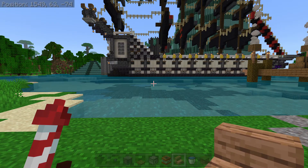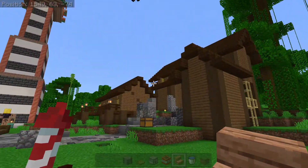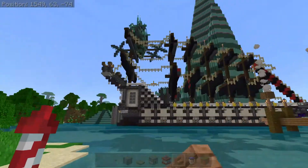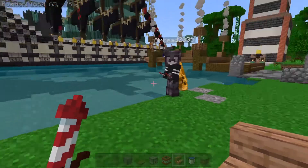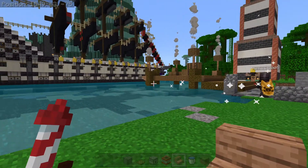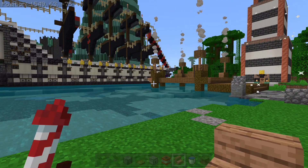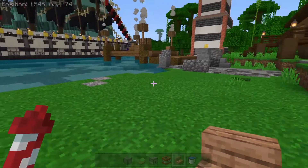All right guys, welcome back to another Minecraft video. Today I'm in my build world, which is a creative world I have with one of my buddies. It's pirate themed, which carries over to what this video is. I'm going to be building a cannon that actually fires — it's not going to shoot anything out of it, but it will give the illusion that it's firing by exploding.